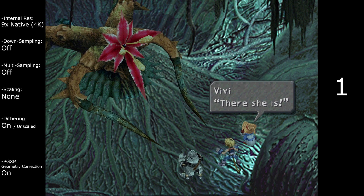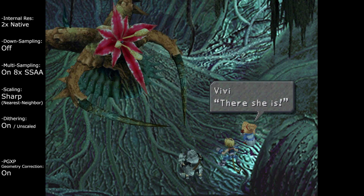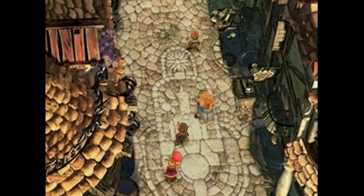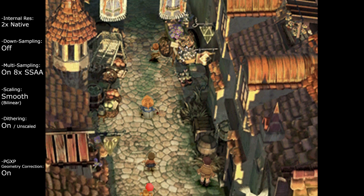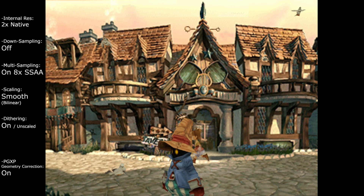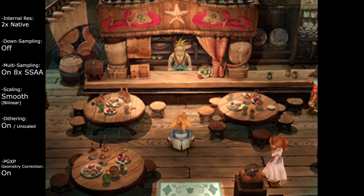I'm also gonna go with a 3D background. I must say I quite like the 2X internal resolution with the 8X multisampling and bilinear smooth scaling. The 2D backgrounds are a little bit blurred so they're not that pixelated, but it doesn't go too far. The 3D characters also have a lot of detail and blend in quite well with the background. That is probably my favorite of these ones.